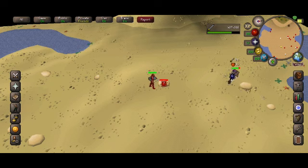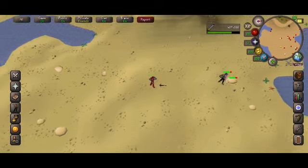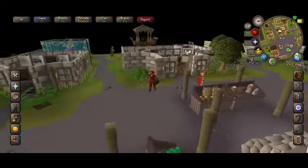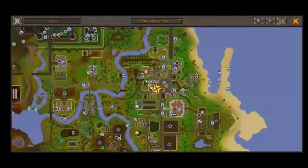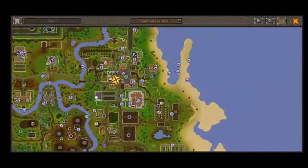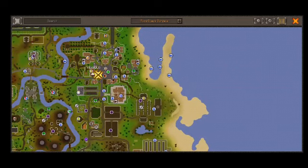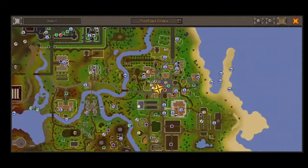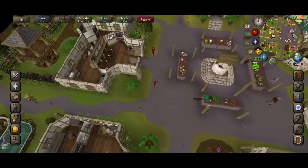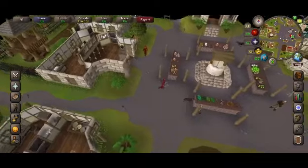The next skill will be thieving. This is for thieving — I'll show you. It's right here at this marketplace, right here, pretty much by the sand crabs from earlier. But now it's right here in this little market. As you can see, the bank is right here, and then you just come over to this booth.